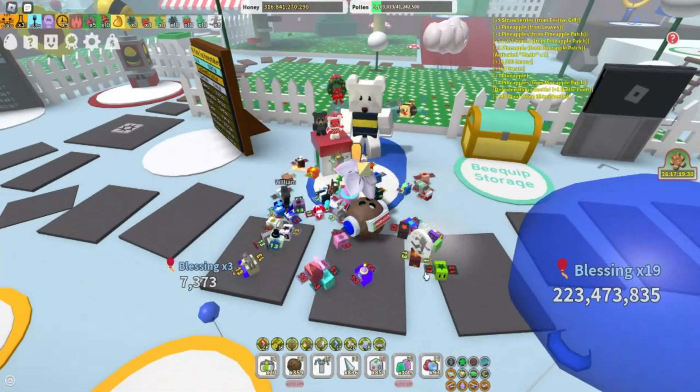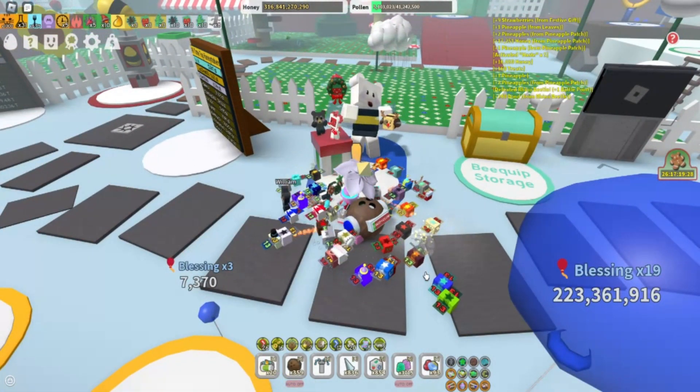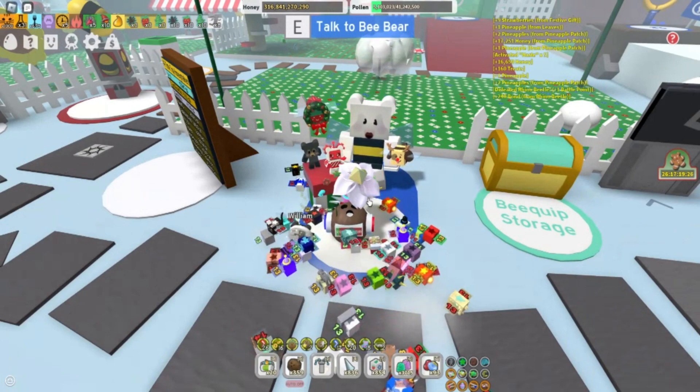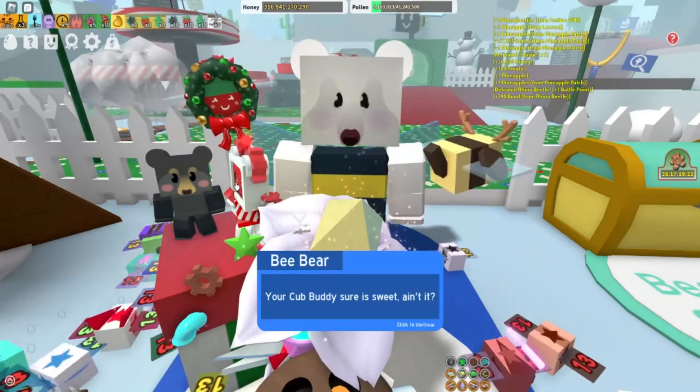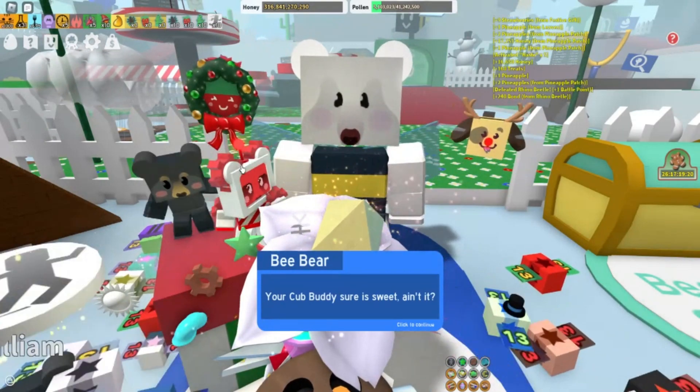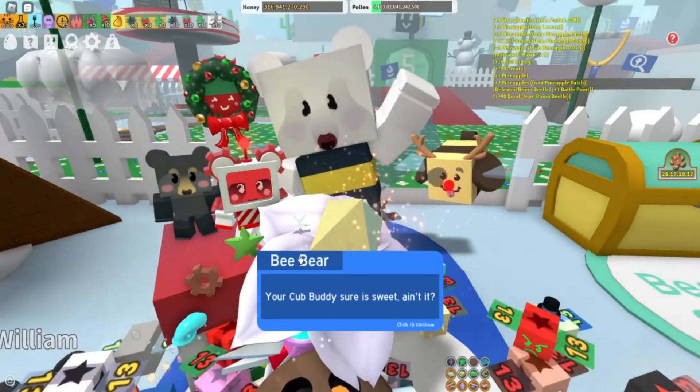Let's talk to Bee Bear and get our first Beesmas Part 2 quest. I think it has something to do with Peppermint because look at that brand new Peppermint Cub Buddy there. It's like the Cog Bear and Peppermint.